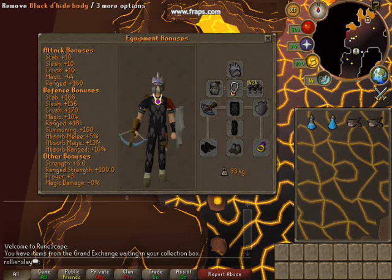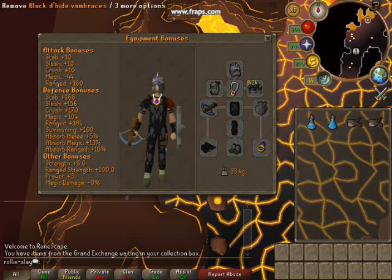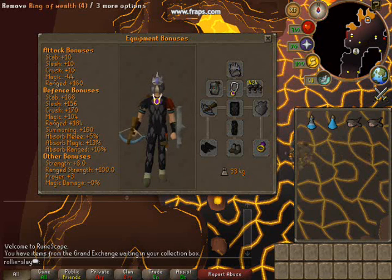Karil's top and skirt, or even Armadyl — Armadyl is probably your best bet but it's quite expensive. Barrows gloves, ranger boots, and any shield that gives a ranged bonus. A Zamorak god bow and ring of life or archer ring.